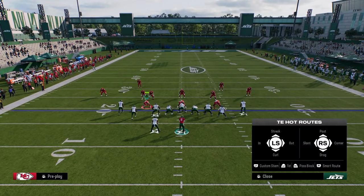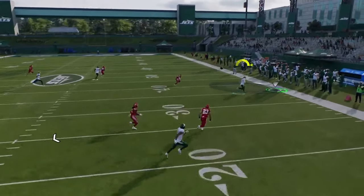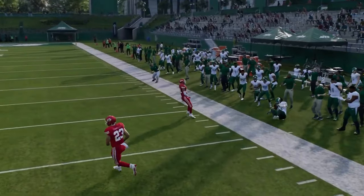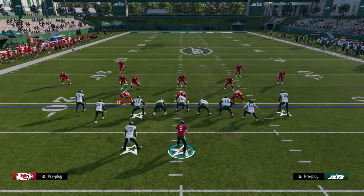And if they do play hard flats, what's really cool about this specific play is your tight end corner is short, so it's going to get nice separation against cover 4. You can basically just throw this with a pass lead down and outside and hit that against that coverage.